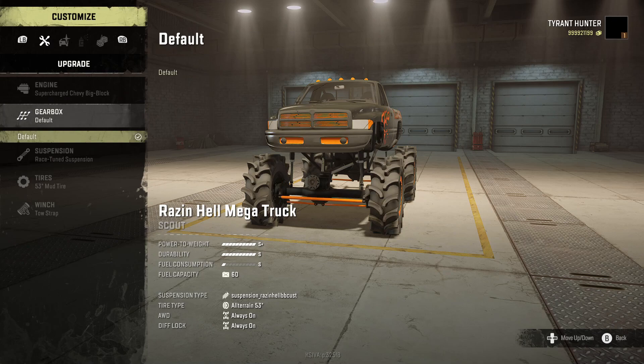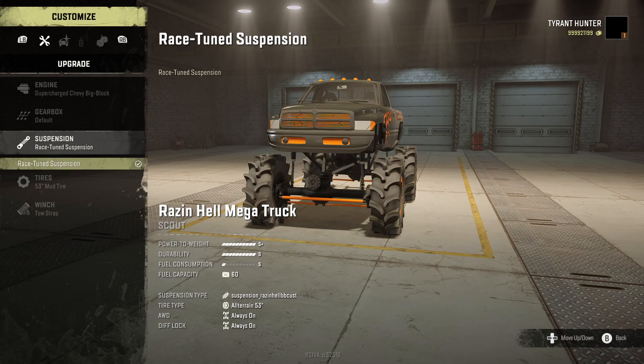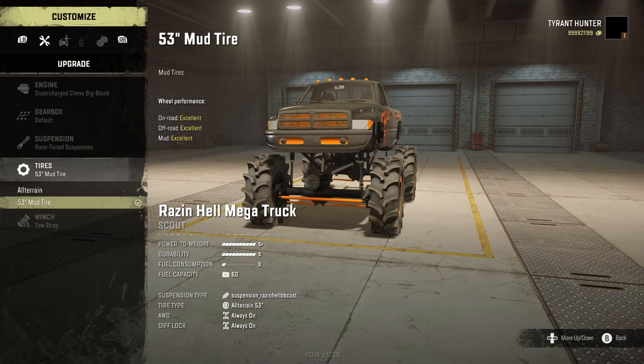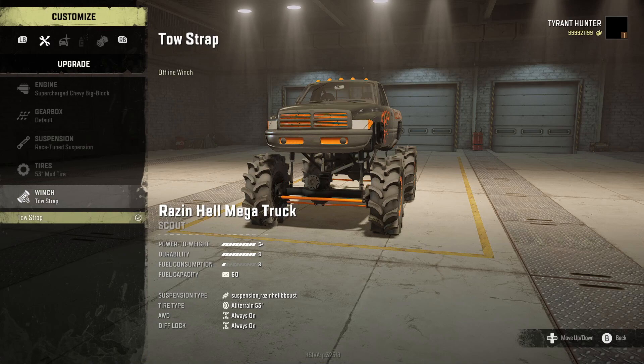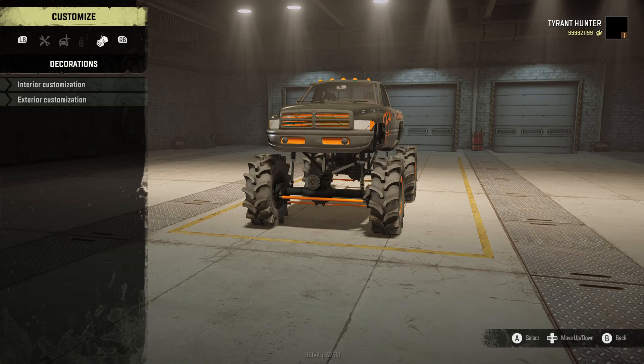So far for customization, this may be all we get, but I'm hoping suspension will offer a couple more options. Even with the suspension, you're going to have just one option — the race-tuned suspension. For tires, we're going to have 53-inch mud tires in the all-terrain section. These are custom wheel and tire from BB Customs — on-road, off-road, and mud performance are all excellent, and in winter you'll have tow strap. In rims, you're going to have only one option — the bead-locked monster truck rim — and there are no color options or decorations.